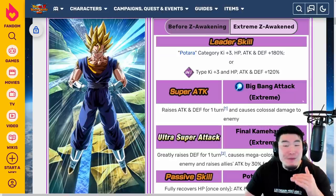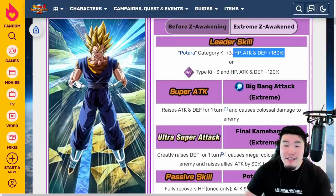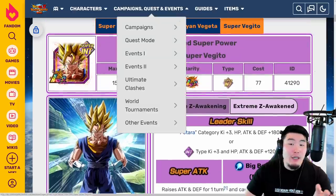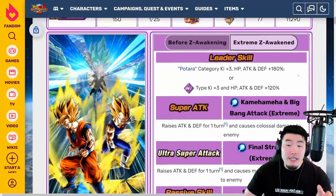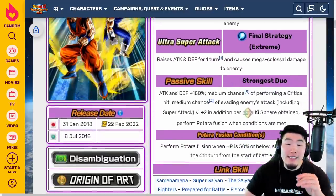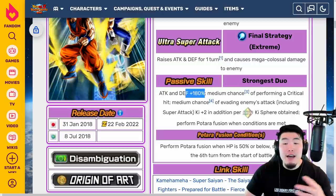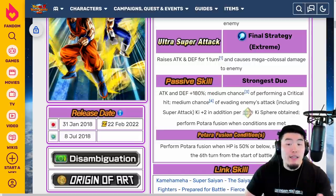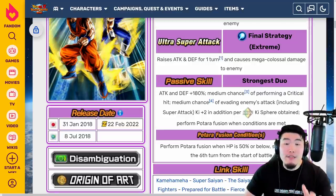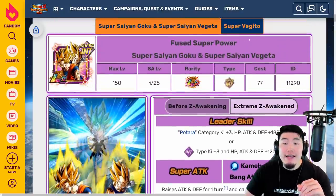I'm just really excited. The leader skill is awesome — HP, attack and defense plus 180% is more than I could have wished for, more than I could have asked for. It's going to make the Potara category really, really fun to run. And quickly going over the Super Saiyan Goku and Super Saiyan Vegeta — in terms of improvements, we're getting more attack and defense on the super attacks, 60% more attack and defense on the passive, and also a 30% chance to crit and 30% chance to dodge. Nothing major, but definitely significant improvements. And yeah, that's the Vegito — I have nothing bad to say about it. He's going to be amazing.